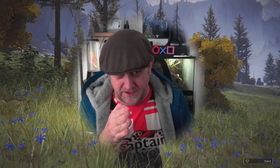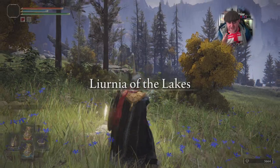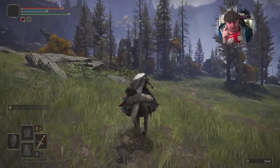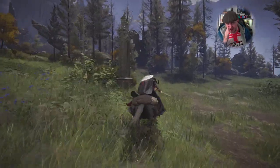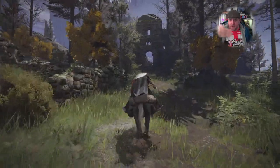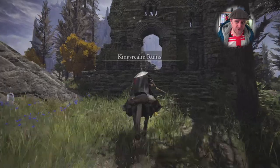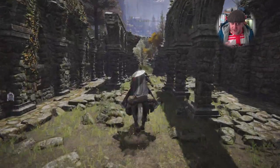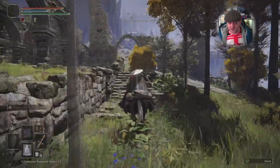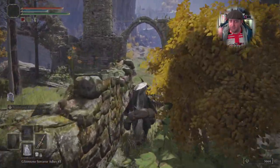Over to the left on the map, around the Liurnia of the Lakes area. You can ride here without killing any bosses - there are ways through. Head up to these ruins; it looks like a dead end with a big back wall. But as you know, walls aren't always walls in this game. You can see here it's just a giant archway as you get to it, just over this next hillock.